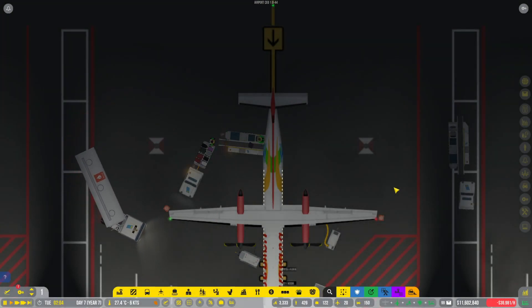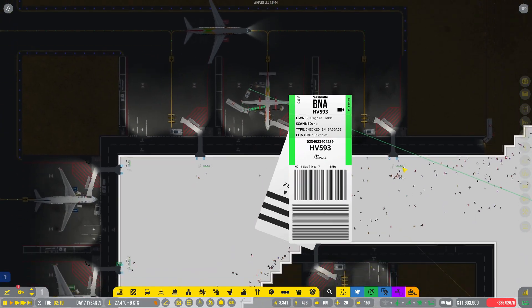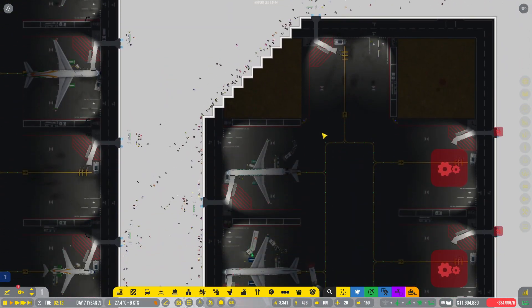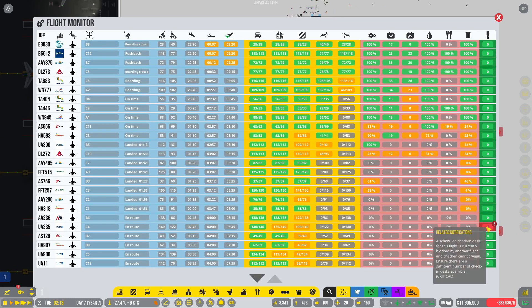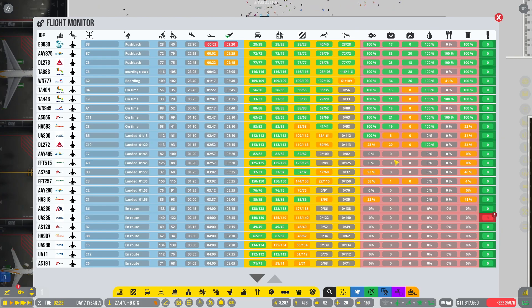What's going on everyone, Darkwater here and welcome back to Airport CEO. We are back in our recreation of Nashville International, taking a look at baggage that is actually working. Things are going okay — a little bit of issue with the check-in stands being backed up, but that should clear itself out. People are getting checked in and making it through security for the most part. Baggage is getting to planes, planes are getting fueled up.